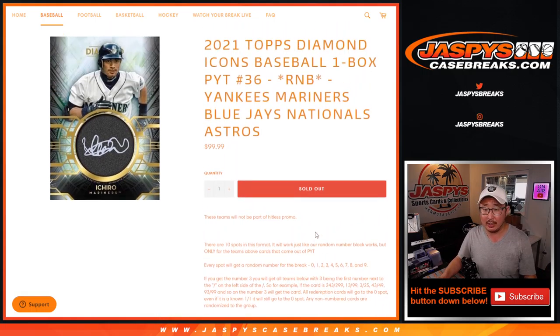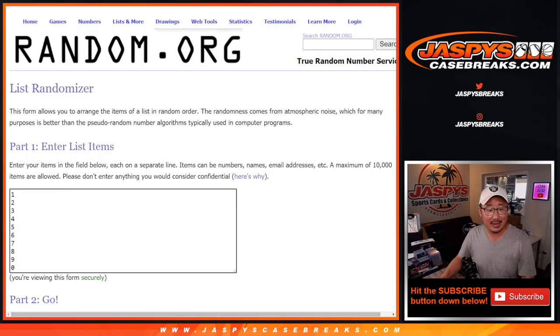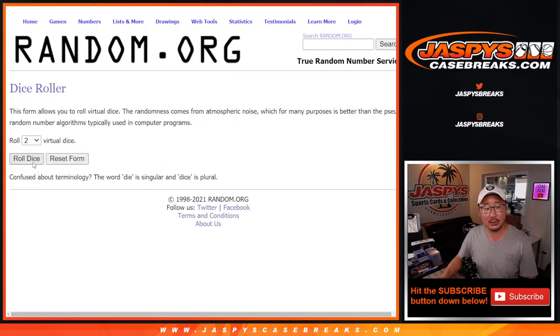That's how the number block works if you're new to this. These people aren't new to it — Nancy, PJ, Robert — they know what this is all about. Thank you for getting in. There are the numbers right there. Let's roll it. Let's randomize it.